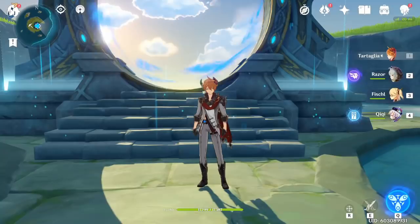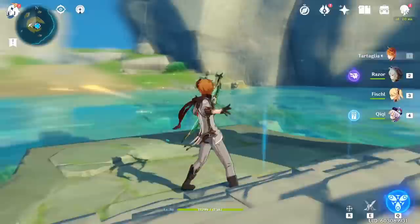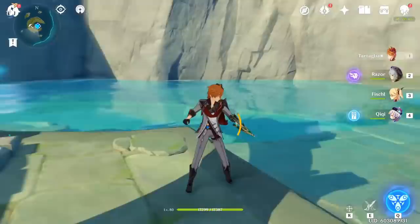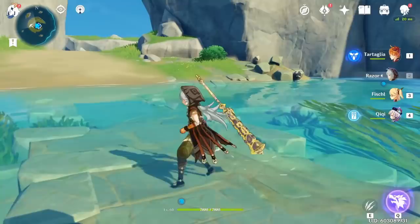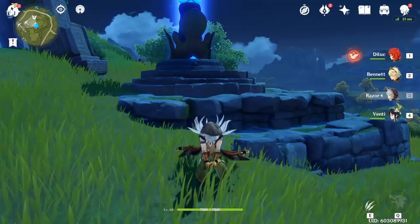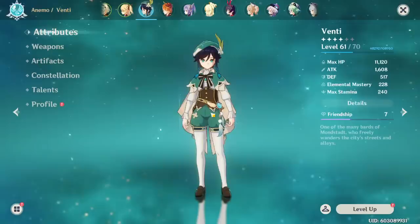An advanced tip you may have heard of is animation canceling. Some are character-specific but as a general rule you can cancel a lot of animations. For a bow user like Childe, the last attack has a long lag — but you can dash right away or jump to cancel it and start attacking again. Same with claymore users like Razor — after the last attack there's a long lag, but jump or dash to cancel it immediately. Look up character-specific cancels for your own character.